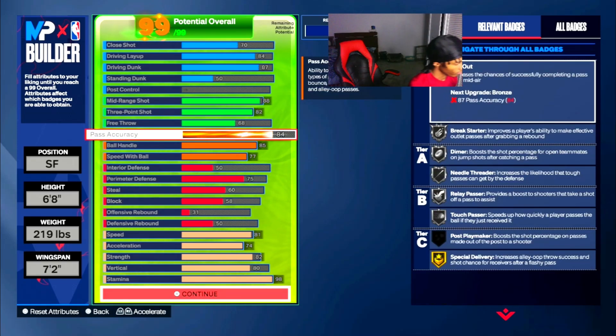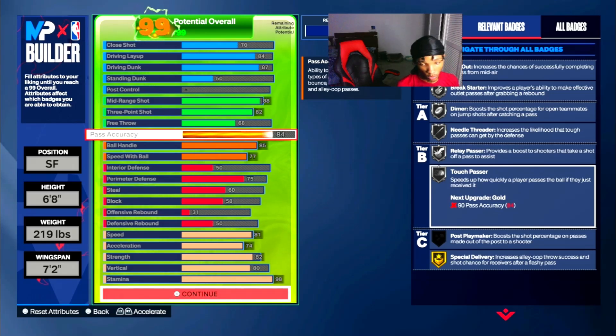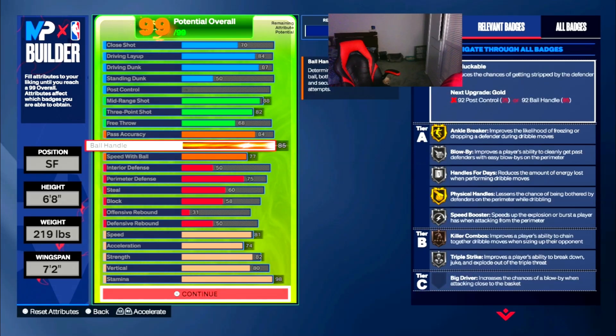Pass accuracy at 84 gives you silver break starter, dimer, needle threader, relay passer, and touch passer. Having the ability to dribble, combo, and create my own shots, but still be able to throw dimes — makes it very valuable. 85 ball handle gives you silver unpluckable — can't be getting ripped out here. Y'all seeing these clips, the dribble moves I'm doing, the combos I'm getting, and how I'm getting open. 77 speed with ball gives you silver blow by, silver hyper drive, silver speed booster, and silver triple strike. You're fast enough to get past any defender, and with boost and takeover it's even better.